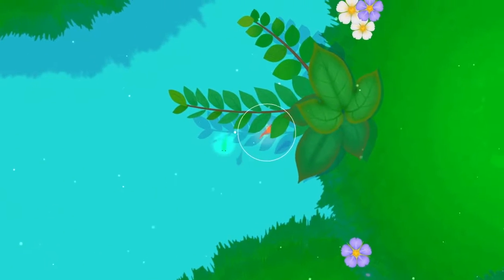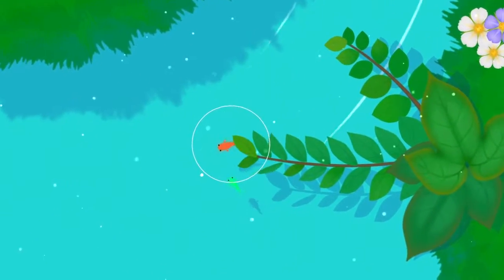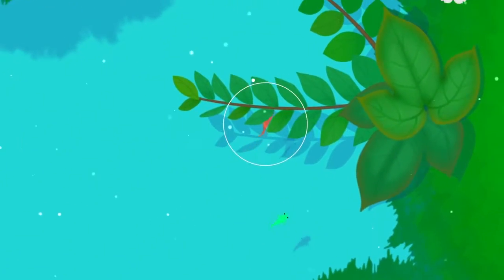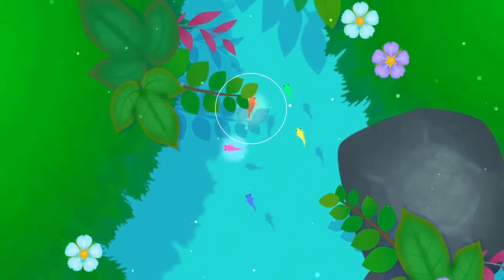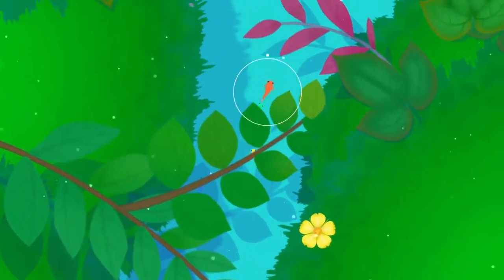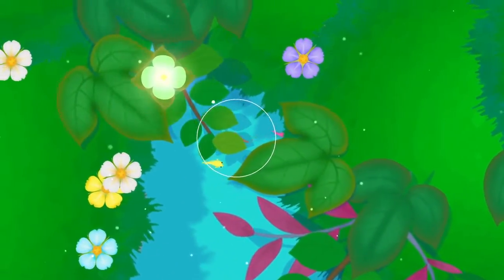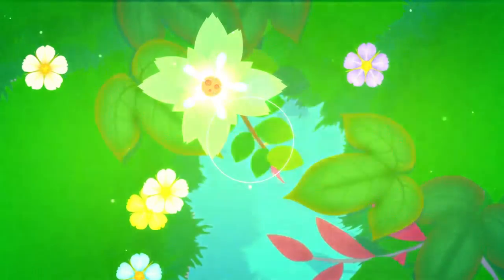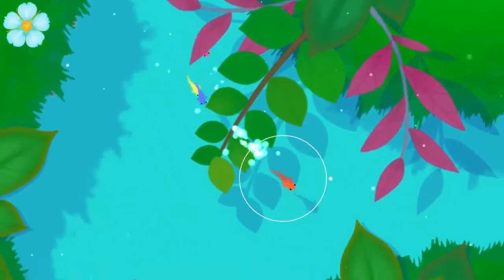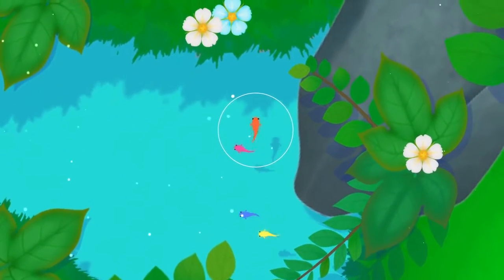Throughout the game there are obstacles to overcome such as avoiding the black fish that have been tainted by human pollution and trying to change them back into white fish once you get to an end-of-level puzzle. Playing the game, however, you cannot die. If you do come into contact with these black fish they'll knock you away and you'll lose your colour, seeing a little regeneration bar around your fish slowly go back up as you drift away and your colour comes back to you.